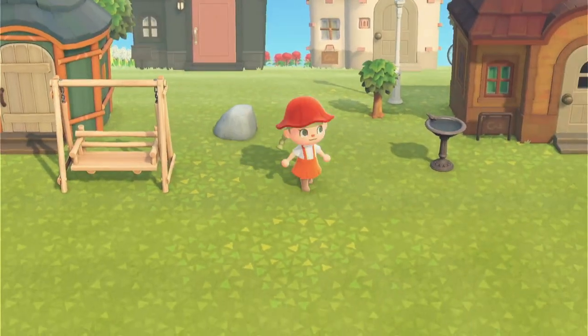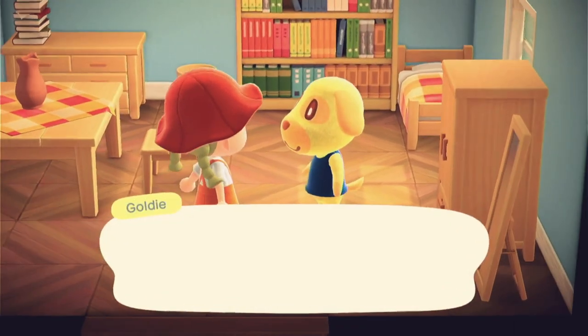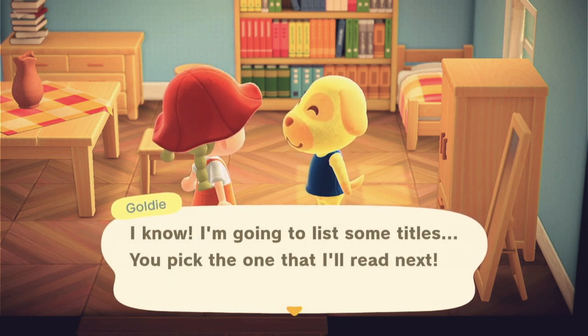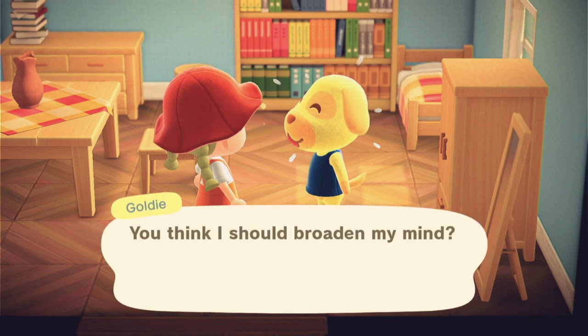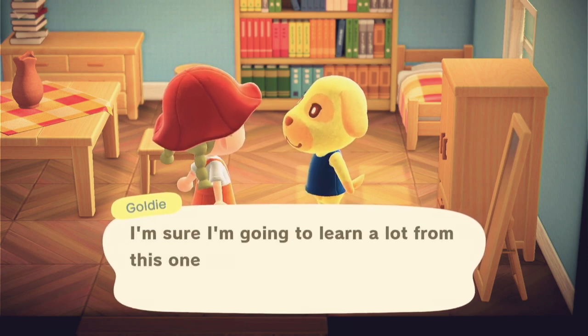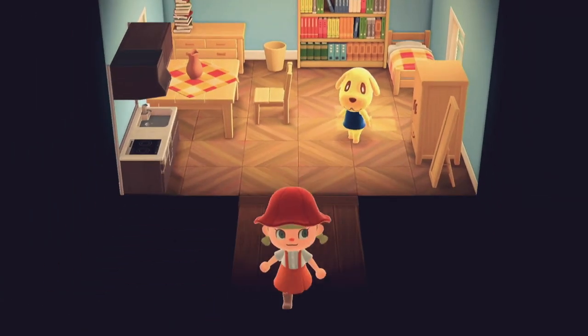Everyone except for Drake seems to be out and about. Goldie's home — we'll see Goldie first because Goldie is my favorite. Mabel's here again! Oh my gosh, we can set up the shop today. Hi Goldie, what you doing, sweetheart? She wants to chat — she'll try an unabridged bestiary. It takes more than a few big words in a title to scare her away from picking up a book. I'm sure she's going to learn a lot from this one. My gosh, she's so cute.